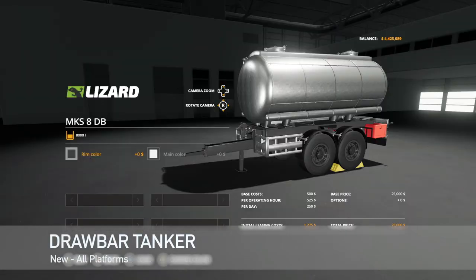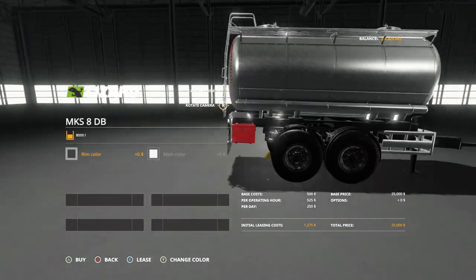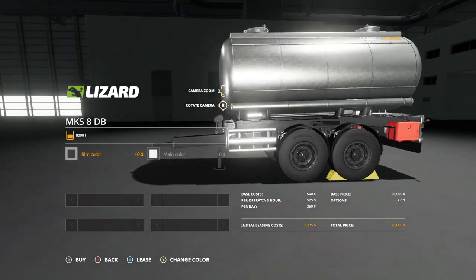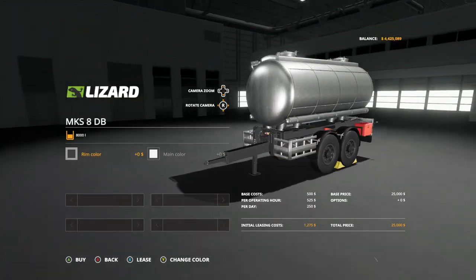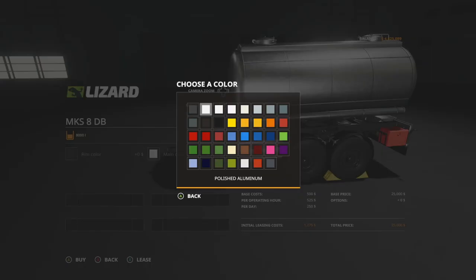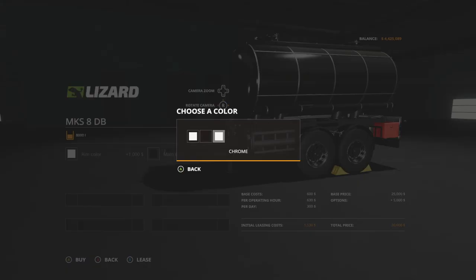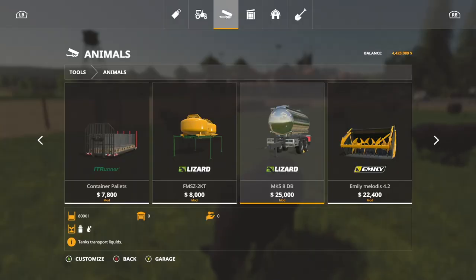Next new mod for all platforms is going to be the Lizard Drawbar Tanker — this is the MKS 8DB. You might be looking at this going, "well, it's different" — but no, this is awesome. This is super cool because now we don't have to worry about backing that darn trailer up anymore; this will do it all. Rim colors: we've got all the rim colors you could ever want, plus Polish and Chrome as well as all your standard colors. Main color: we got stainless steel, black, and chrome. This is going to hold water and milk, so do keep that in mind. Price is $25,000 and it holds 8,000 liters.